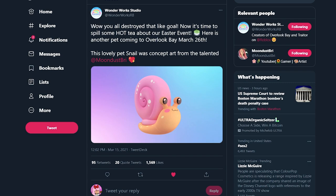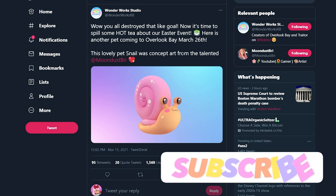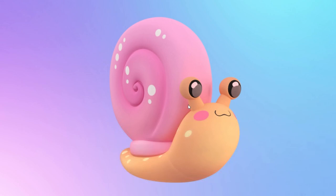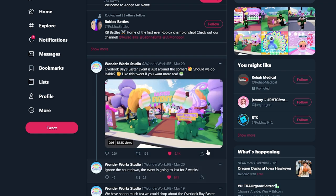Now it's time to spill some hot tea about our Easter event. Here's another pet coming to Overlook Bay on March 26th. This lovely pet snail was concept art from the talented Moondust Bree. When I get my hands on that, I am going to be naming him Gary because I am a Spongebob fanatic. I am naming my snail Gary. He is just this orange snail with a pink shell.